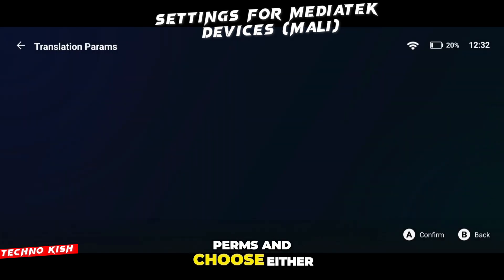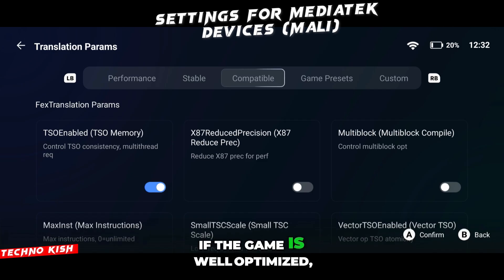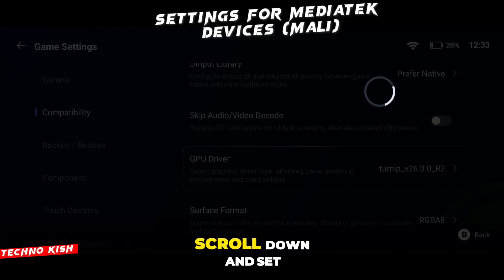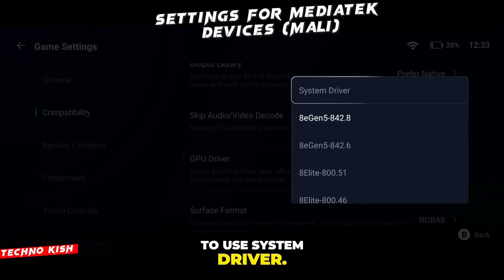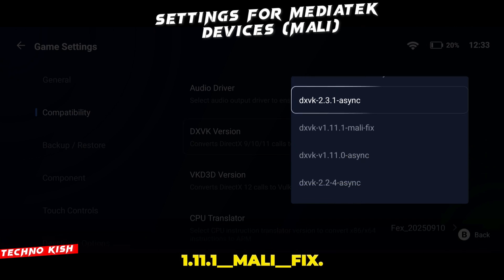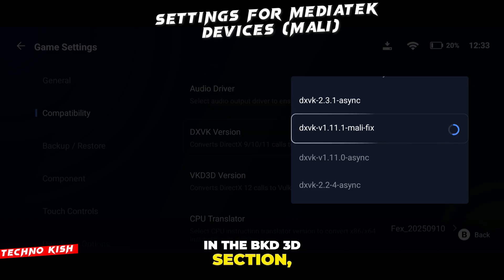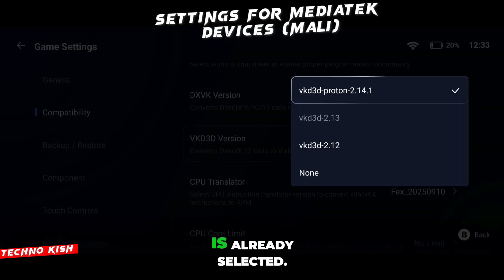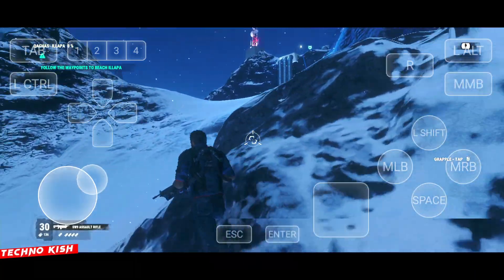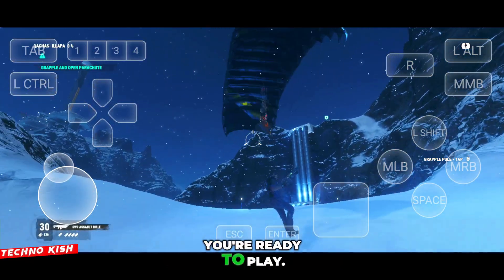Move to the translation perms and choose either compatible mode or performance mode, depending on what your game supports. If the game is well optimized, you can even switch to extreme mode for higher performance. After this, scroll down and set the GPU driver option to use system driver. Open the DXDK settings and choose 1.11.1-Mali-Fix, which is specially designed for MediaTek and Mali devices. In the VKD3D section, keep the default option that is already selected. Remember, Mali devices currently support only DirectX 11, not DirectX 12. Once you apply everything, your setup is complete — you're ready to play.